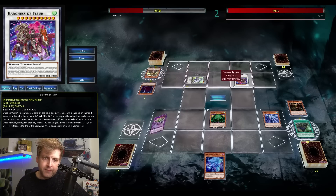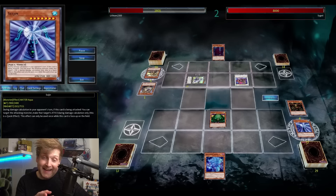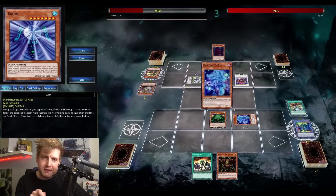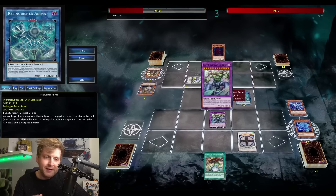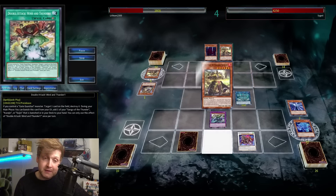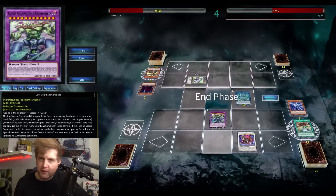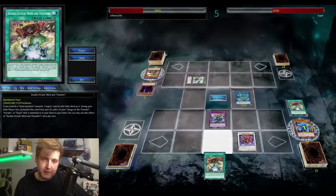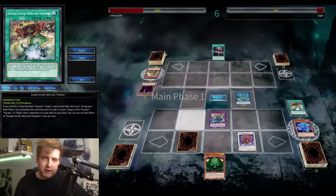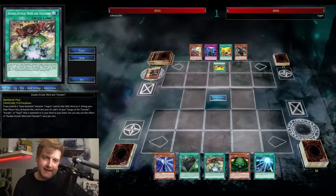Going for the spell and trap negator is the obvious choice. Did you know Suijin and Kazejin have a regular effect — if your opponent attacks during the battle phase, you can drop the attacking monster to zero attack? That forces out Baron. I have a couple of ways to deal with Baron; never put your boss monster in one of those zones. Get out ABC Dragon Buster to prevent targeting, and interrupt with the quick-play spell — pop a card from your opponent if you control a Gate Guardian fusion, plus it can banish itself from the graveyard to recover a Gate Guardian piece from your banished pile.